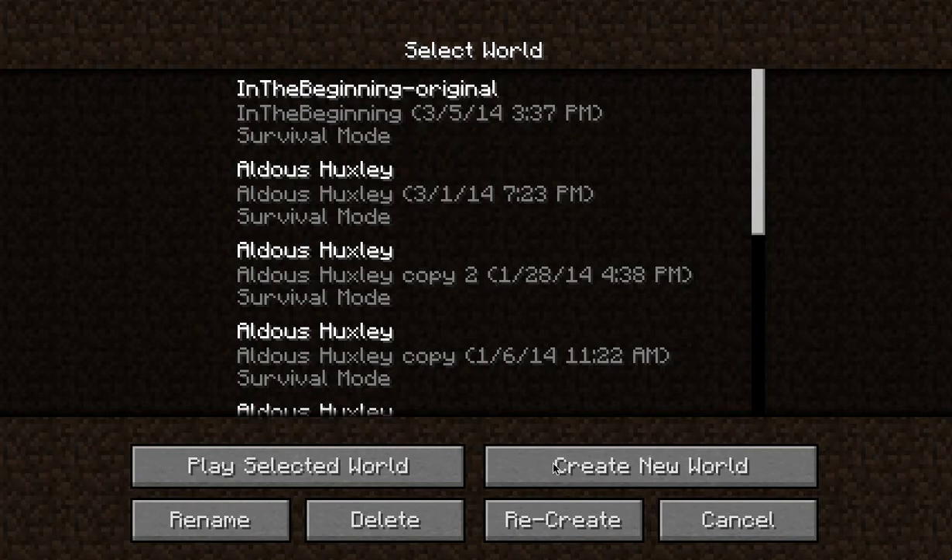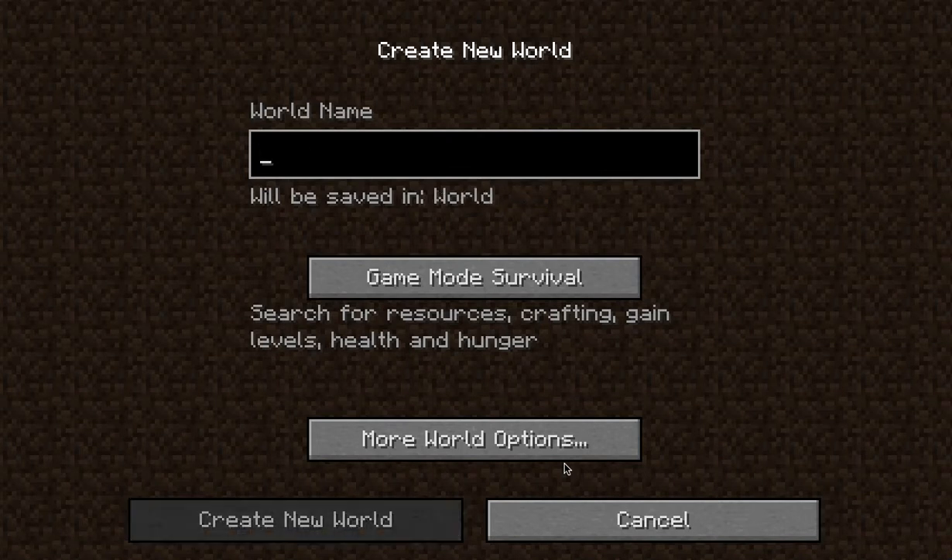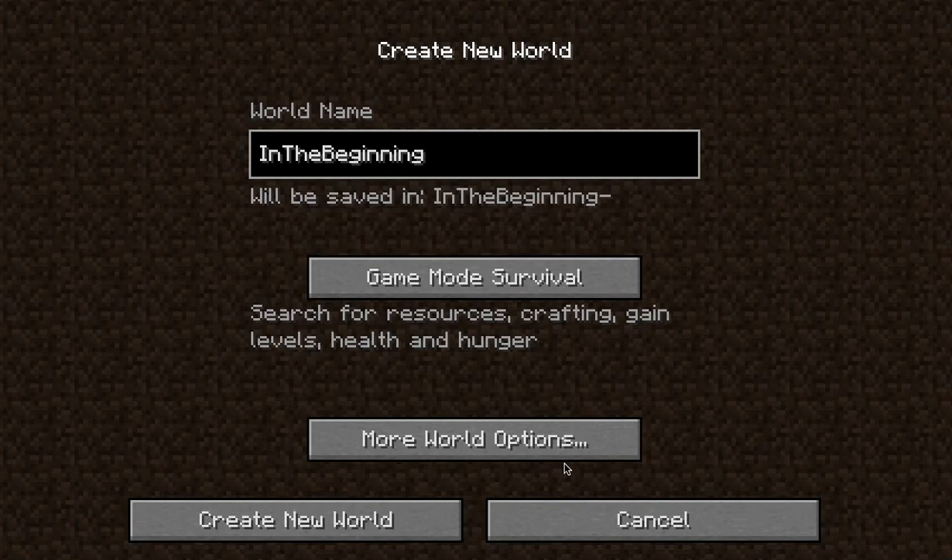I'm going to create a brand new world and we're going to call this one 'In the Beginning.' Note that our game mode is survival mode — I like survival mode because I like to earn the things I've created. All of the worlds I've played to this point are ones I've done in survival mode.